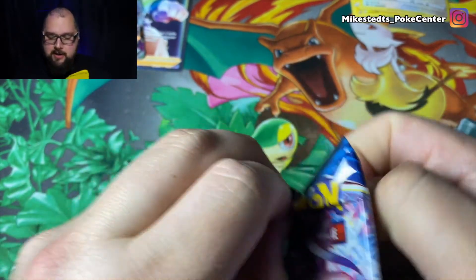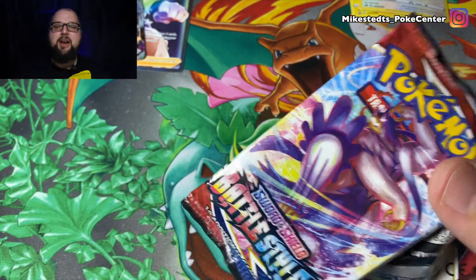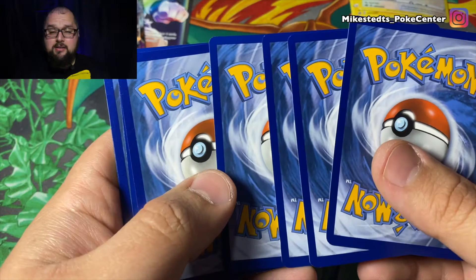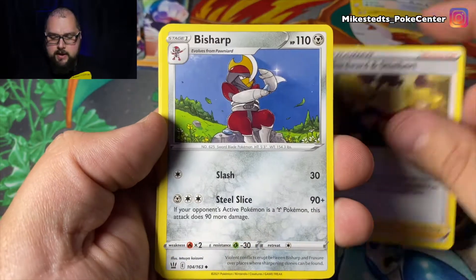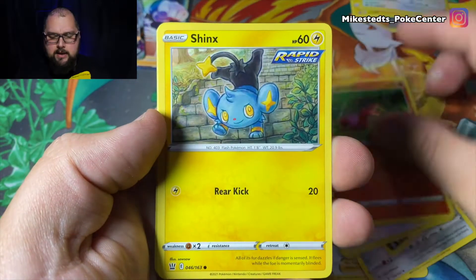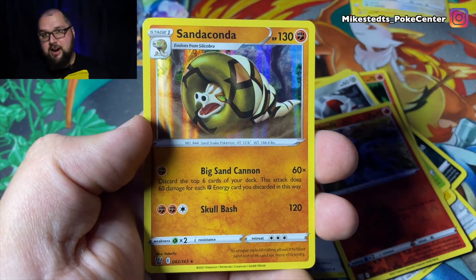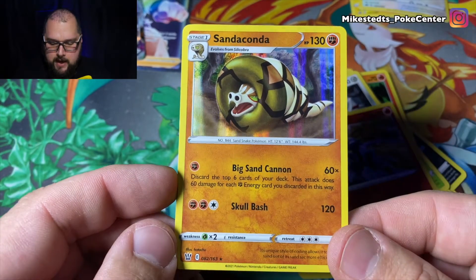If you guys want these cards, leave a comment, like, subscribe — the more people I see adding to my channel, keep an eye on it if you want cards. I've got a bunch and I'm trying to get rid of some, so keep watching. This is the last booster pack for today's video. What are we gonna end on? It is actually a Sandaconda holographic — he thought it was a silly cobra, psych! Look at that holographic right there — that is the rare.